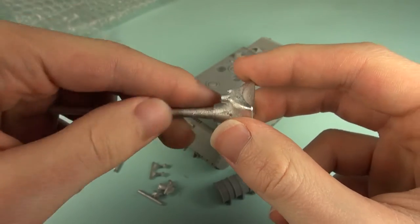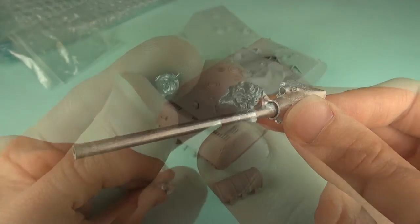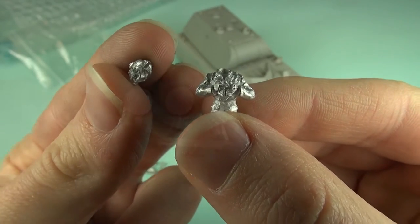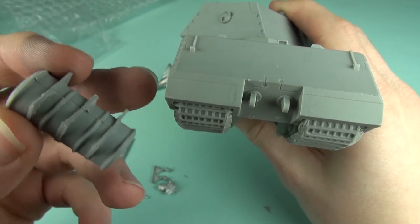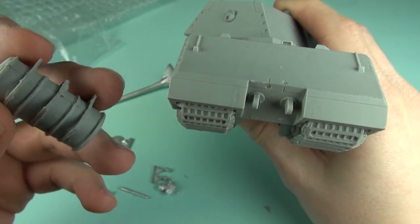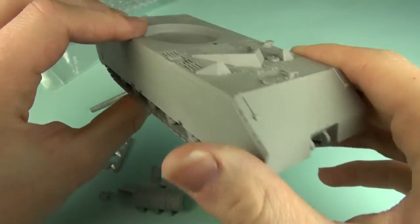Other parts include a mantlet gun mounting for the 128mm and 75mm guns, a command figure, hatches, a third piece of resin, and a fuel tank for the rear of the vehicle. All the parts are very crisply cast, and there are so few that assembly should be very rapid.